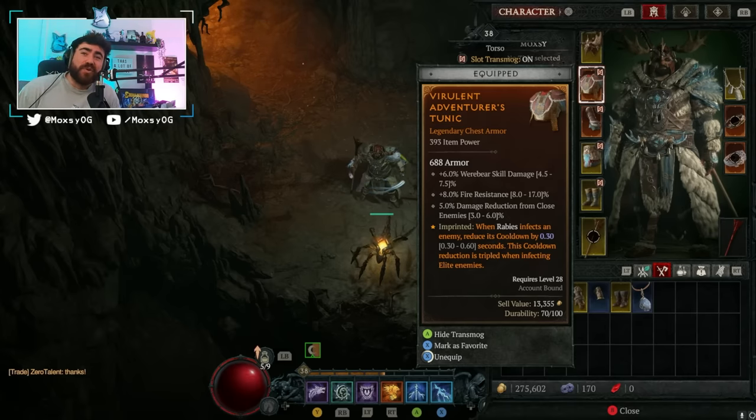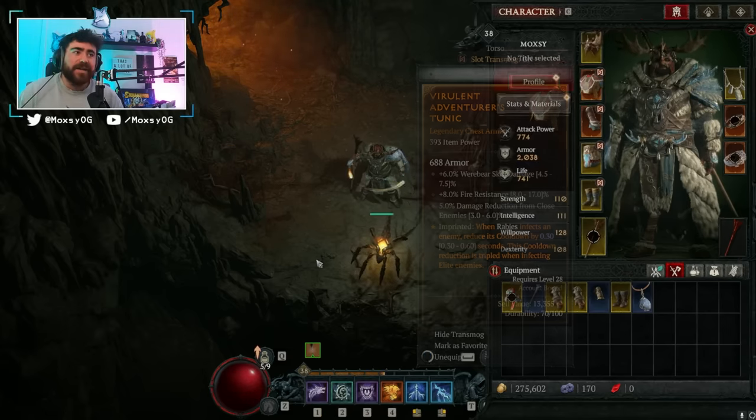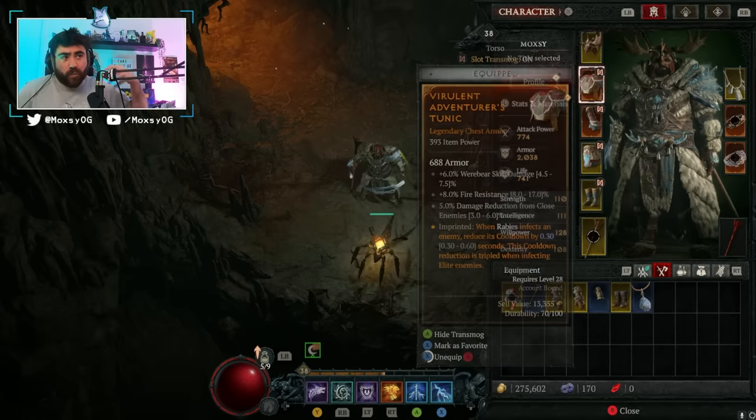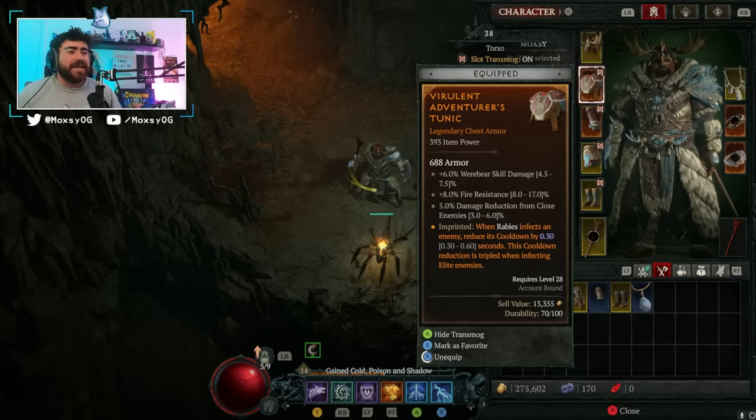Hey guys, what is up, Max here with a Diablo 4 video. Today I just wanted to quickly go over some new leveling tech so that you can level up your Druid as fast as possible. I put out a lightning storm rabies leveling guide yesterday, hoping to cover this new aspect that reads: when Rabies infects an enemy, reduce its cooldown by 0.3 seconds — this cooldown reduction is tripled when affecting elite enemies. It turns out it's better than I ever could have imagined.